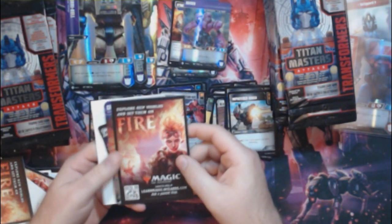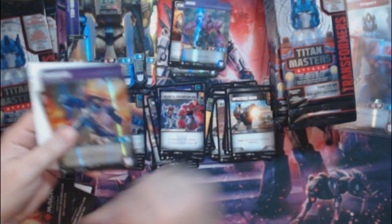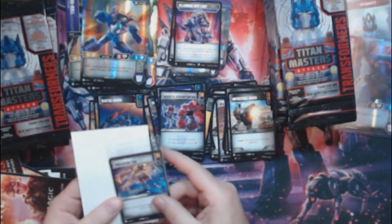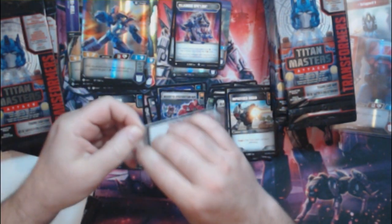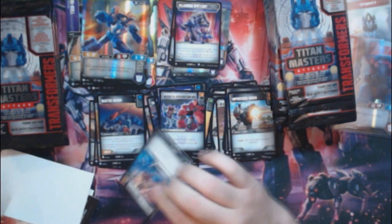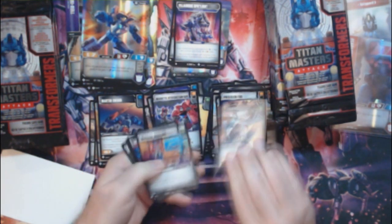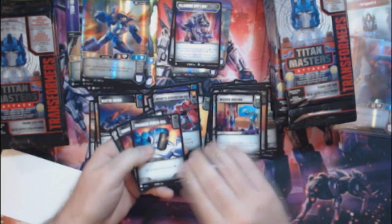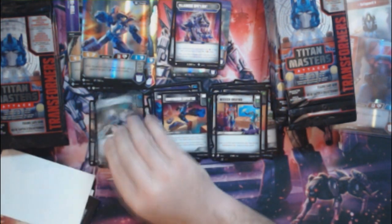Got some Magic: The Gathering ads in there — noticed Chandra. We got a Crankcase with a Villain Spotlight — nice, need that for my Horrible deck, Horrible Sky Shadow. We've got a Precision Fire — first one of those — Sharpened Talons, Mission Briefing, Enhanced Power Cells, Conversion Expertise, and a Versatility.